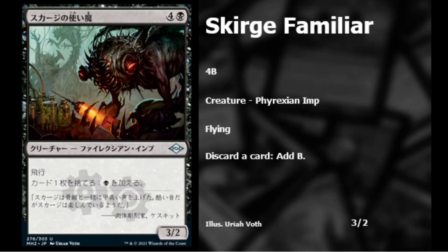The Scourge Familiar — four black colorless — a Phyrexian Imp with flying. If you discard a card you can add one black mana. It could pair with discard themes, but you can only discard and draw so much — I don't think it's going to be too much of a powerhouse, but we'll have to wait and see.